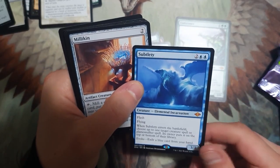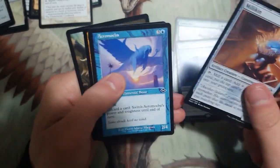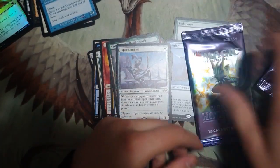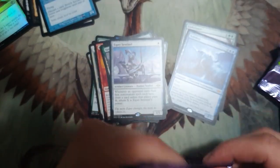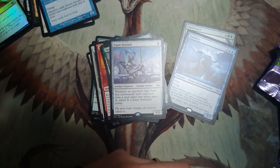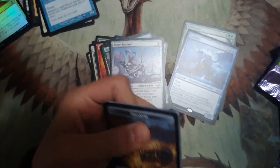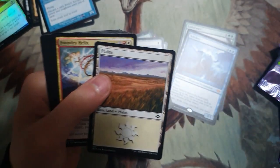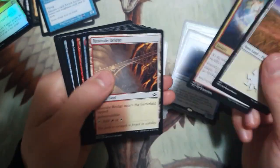There's our second evoke creature — Subtlety. I think Subtlety is definitely a good card, definitely a one-of to two-of in your control deck, or if you're running blue and want to try and stop combos from happening. Could be a sideboard option.